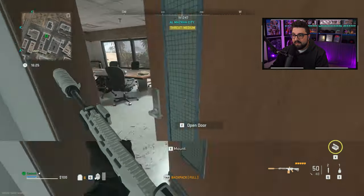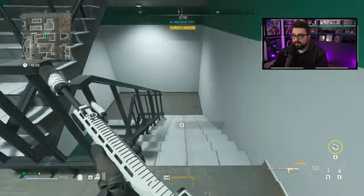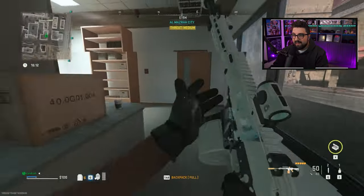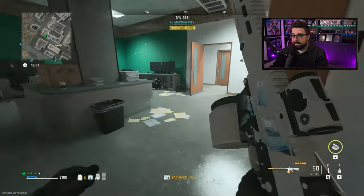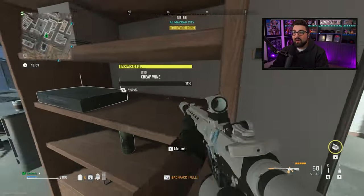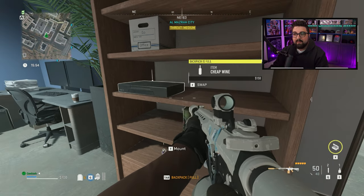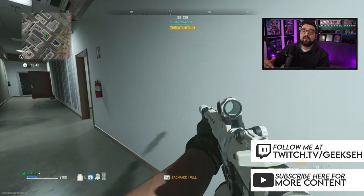Then we'll go down to the basement. In the basement there are computers right here, then through this door there are another two, one up top, and through this door we've got a side room with another three. VCRs, man — when I'm trying to find a stealth vest and get the game console, these are the bane of my existence. Get out of here, VCRs.